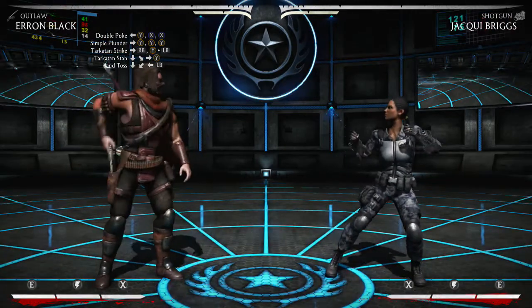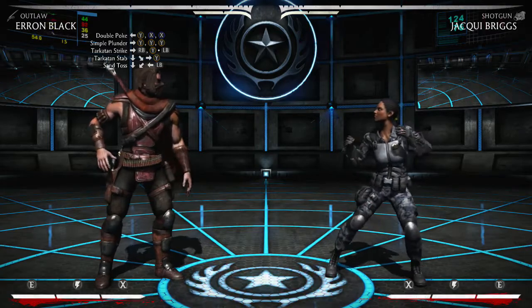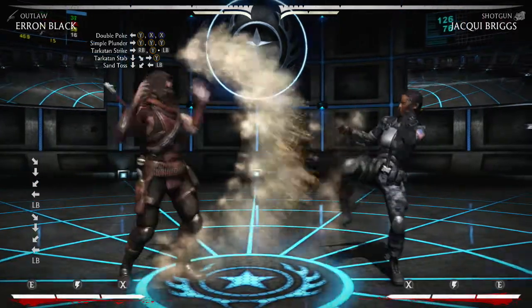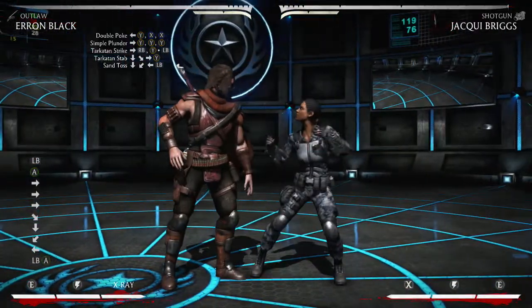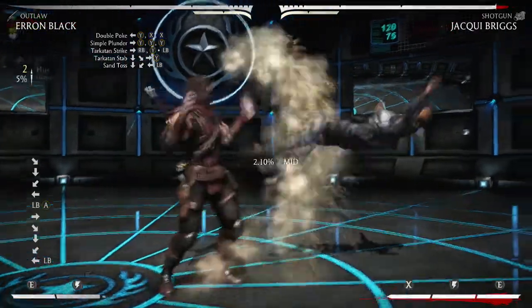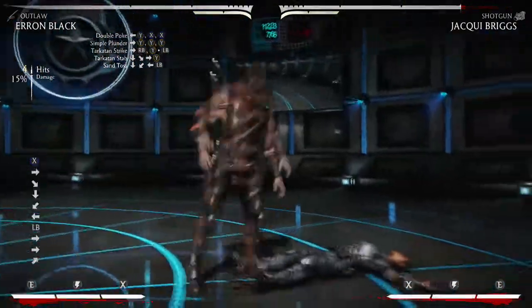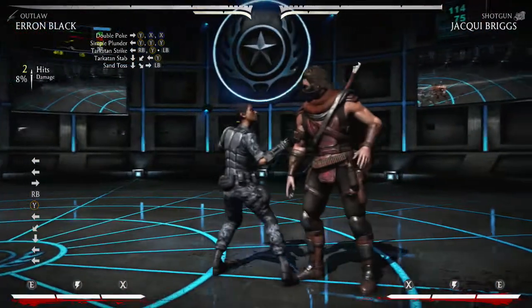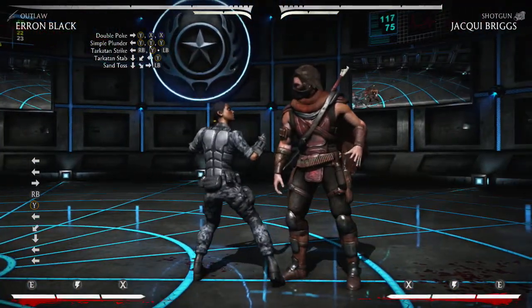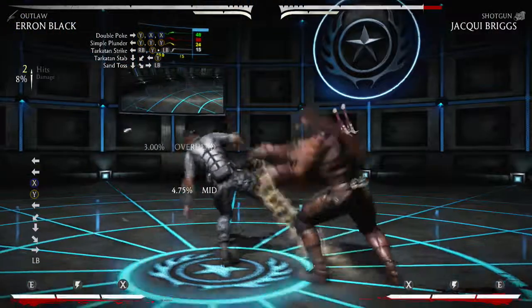Okay guys, let's just finish this up really quick — we're at the final stretch. Last thing is Santos. This move is pretty good for vortexes; it doesn't work very well on juggles. From a mid-screen point, this is like the best meterless combo extension that Erron Black will have, period, off of an overhead.